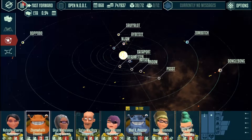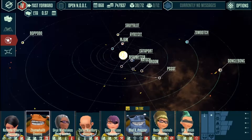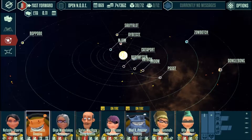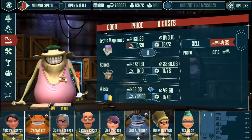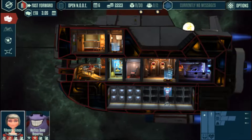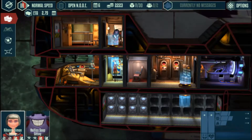Cosmonautica is a simulation and management game where you take on the role of an ambitious space captain whose goal is to accumulate money as they travel the galaxy, trading goods and completing missions. At the start of the game, you'll be given a small tugboat-like ship and a few thousand credits to get you going.